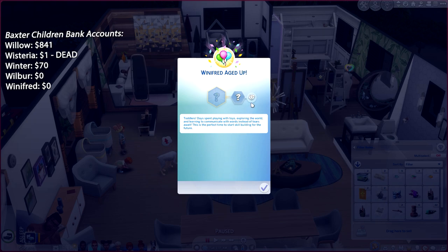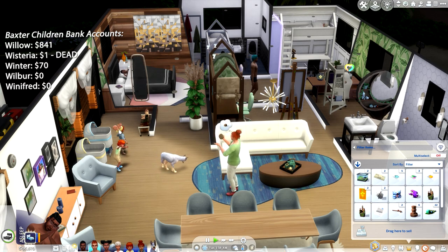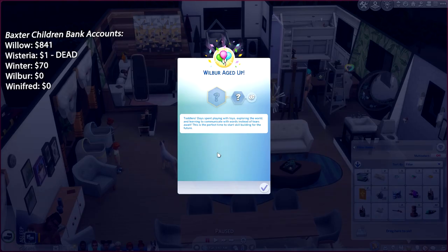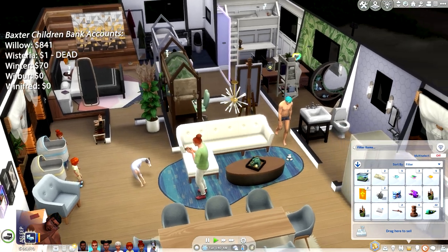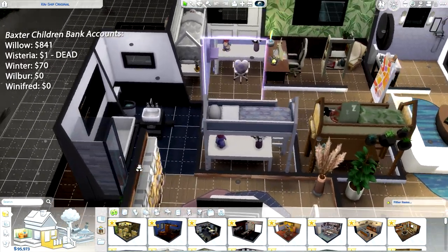So Winifred has aged up — she is going to be a silly toddler. And we've got Wilbur, who is going to be an angelic child. Thank God, we need one of those. This has been chaos on chaos. I need to put in a toddler potty, so let me do that real quick.